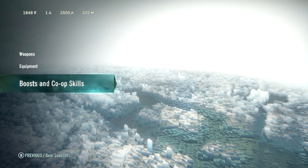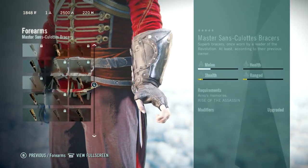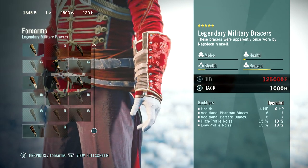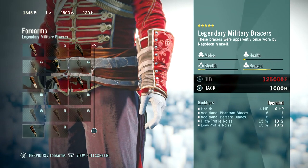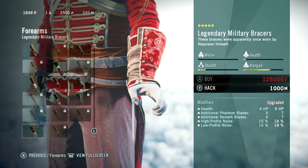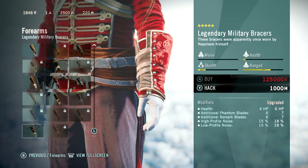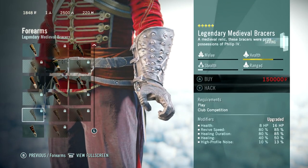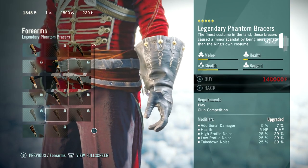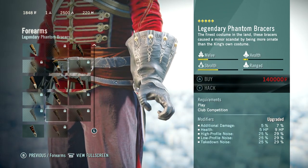So if you end up liking the disguise ability, you might want to get that chest piece that gives you extra disguise time. For the forearms, it's a lot of stuff about high-profile noise and low-profile noise, and potentially extra Phantom Blades as well as Berserk Blades. Phantom Blades are essentially the crossbow or throwing knives from previous games — it's a completely stealth way of killing people from range. Being able to carry six extra ones with a top-tier piece of forearm armor is actually a huge upgrade. You can also get things like increased revive speed of your co-op partner, healing duration, extra healing, reduced high-profile noise for things like guns, extra health, and reduced takedown noise if you're doing stealth kills like falling on people or killing people from within a bale of hay.